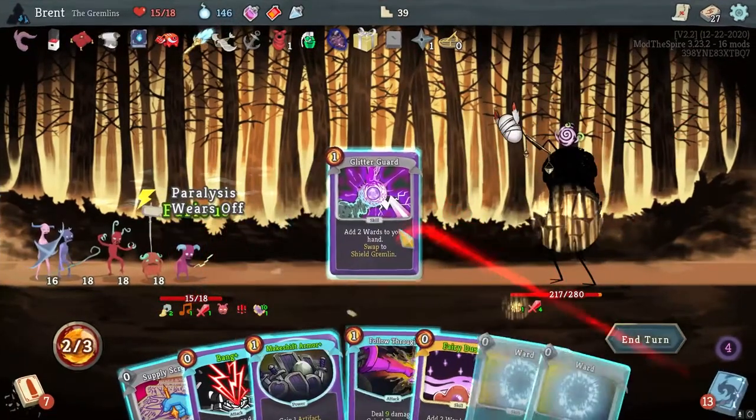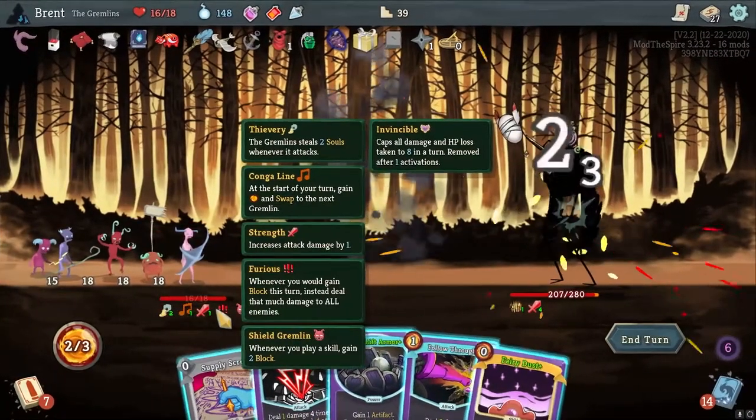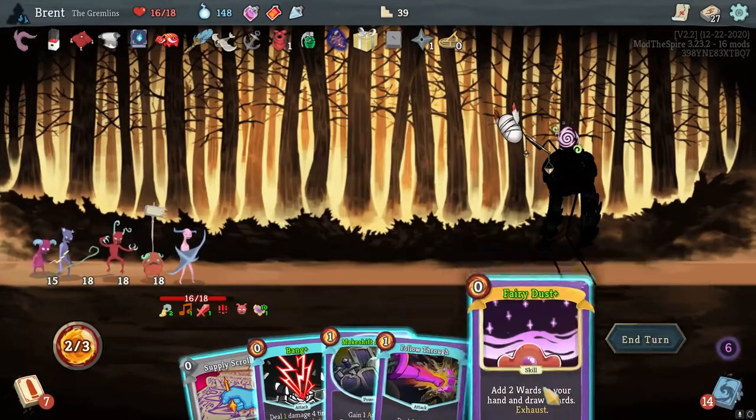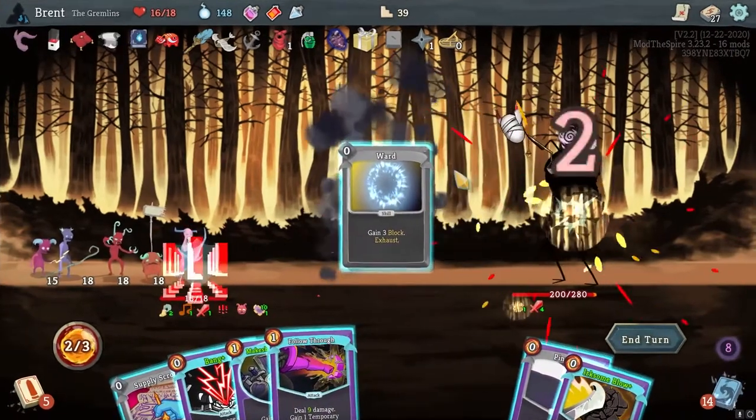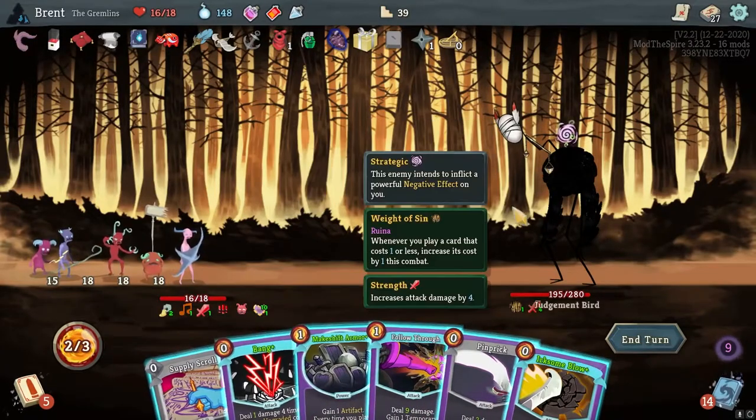Flip Out, Glitter Guard. Do this. Furious - whenever you gain. Oh, that's what that's called. Actually going to be pretty good here if we can continue to deal damage based on that. We're not gaining any block though.